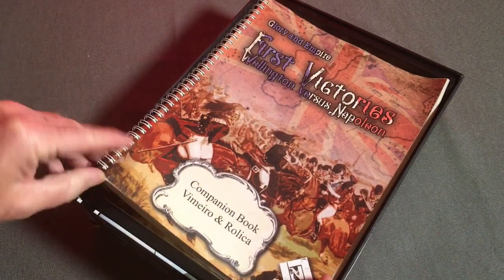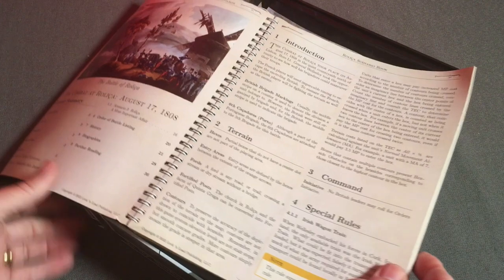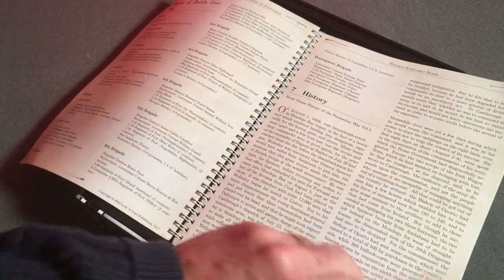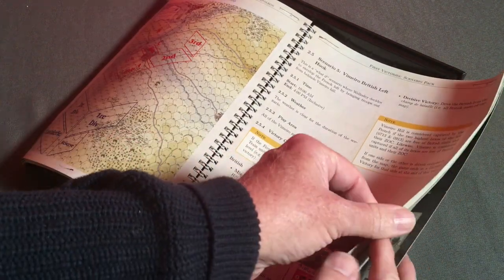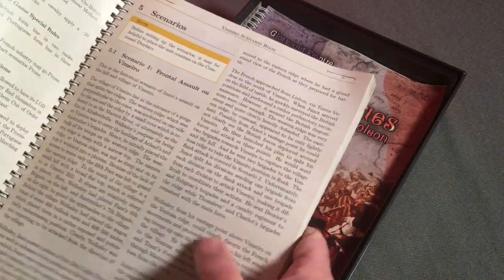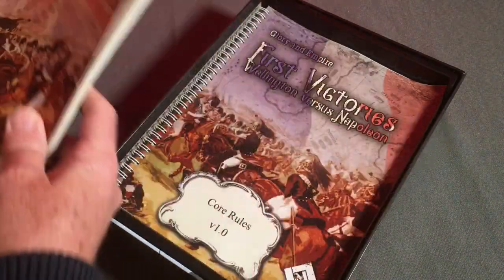And then we've got a book here that must be talking about the battles specifically. This one is for Rolissa — I think that's how it's pronounced. It's got history, some dispositions, and scenario booklets for Vimero, along with setup information and details on how to use the solo assist. The rules booklet is on nice slick paper, full color, and spiral bound.